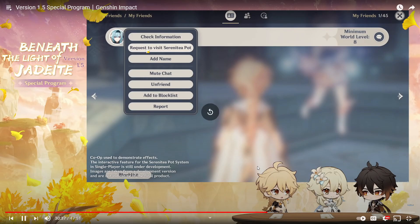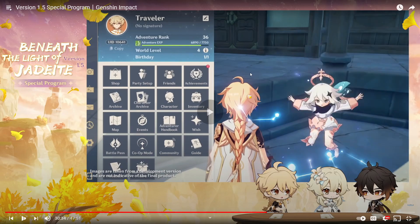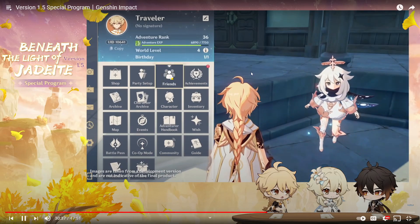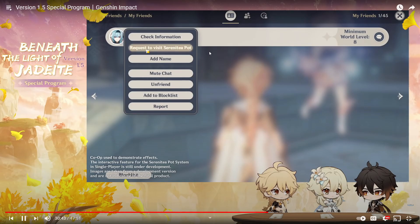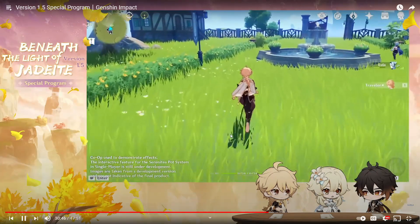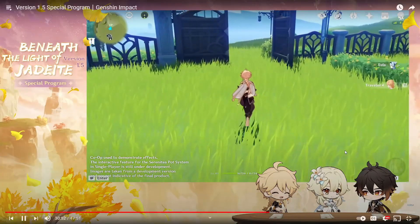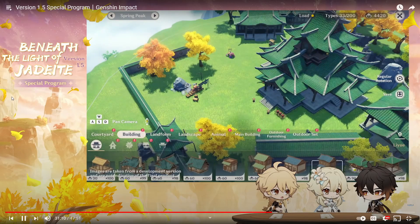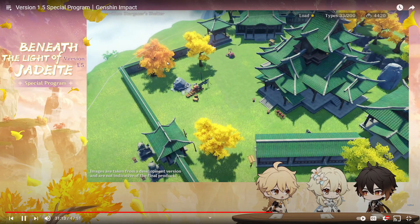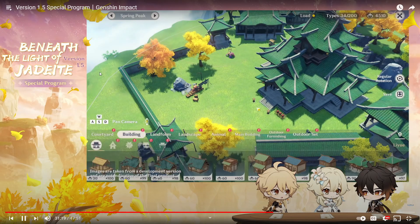World level doesn't matter for the Serenity Pot — anyone can join your world regardless of world level. Travelers can enter friends' realms for inspiration, and there's no restriction when visiting. We can throw parties, check out each other's houses. You can create courtyards, animal areas, and main buildings. As you add more furnishings to the Serenity Pot, your adeptal energy increases, enabling the realm to produce more realm currency.